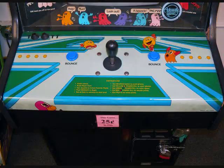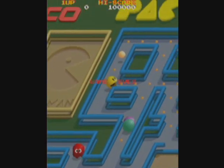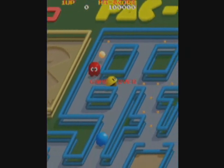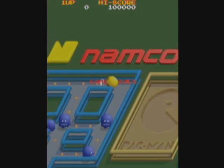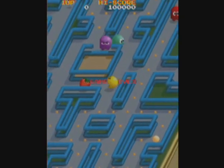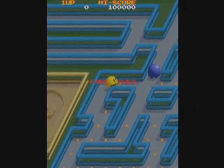Not licensed to Midway or Bally Midway. This game gives you a jump button, which was present in Pac-Land before, but this is a 3D version of the standard Pac-Man game. This was licensed to Atari in the U.S., not Midway or Bally Midway, because Namco's contractual obligation with Midway ran out and they didn't want to renew — Midway had ripped off the Pac-Man franchise for a number of games without Namco's consent. So they went with Atari this time.